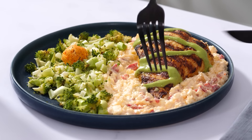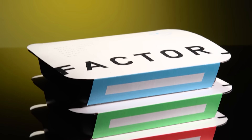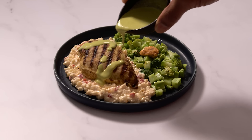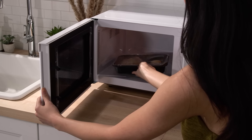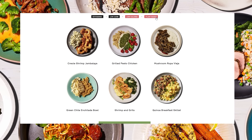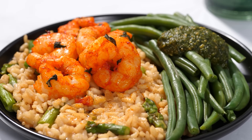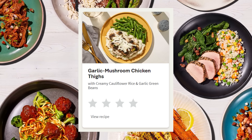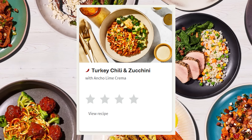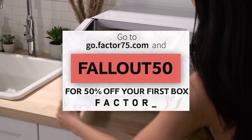Do you want good meals at home but you're busy? Check out Factor, the sponsor of today's video. Factor delivers fresh, never-frozen, ready-made meals right to your doorstep every week, as many or as few as you want. Meals come together in minutes, and they offer options like keto, low-calorie, vegan, or vegetarian. The meals are healthy, designed by dieticians to ensure each meal is packed with premium, science-backed nutritional quality. My favorite three dishes: garlic mushroom chicken thighs, any dish with shrimp, and the new contender — turkey chili. Use my link in the description or go to go.factor75.com and use promo code FALLOUT50 to get 50% off your first box.